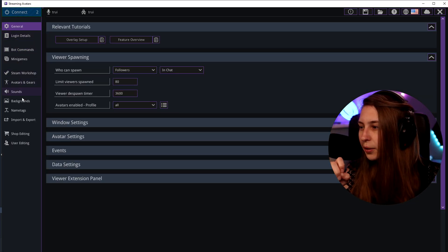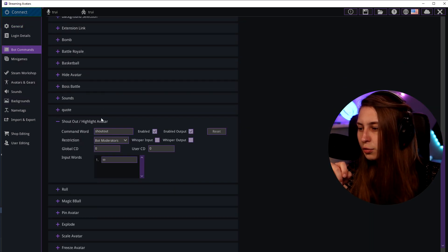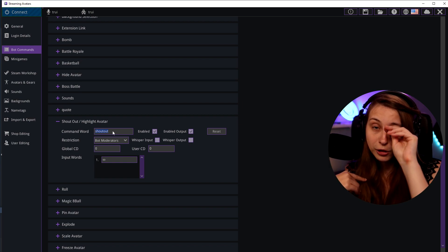Keep in mind that there needs to be an avatar on the screen. To set this up, go to Commands, then Bot Commands, and scroll down until you see Shout Out Highlight Avatar. The command word is shout out, but you can also use SO — that works as well.